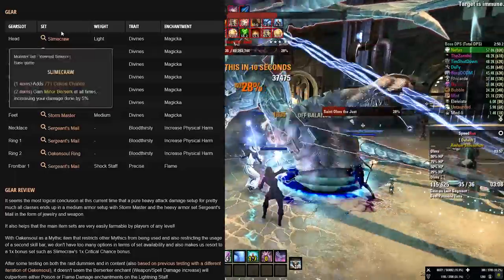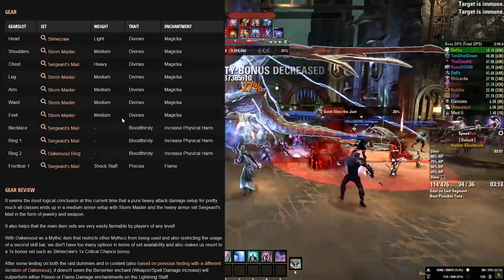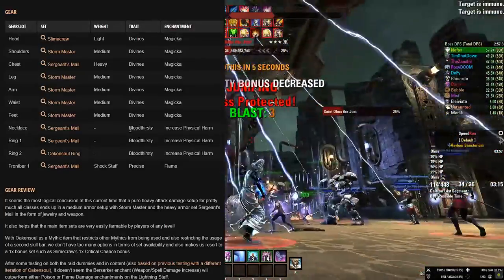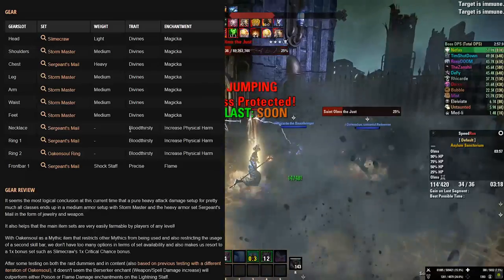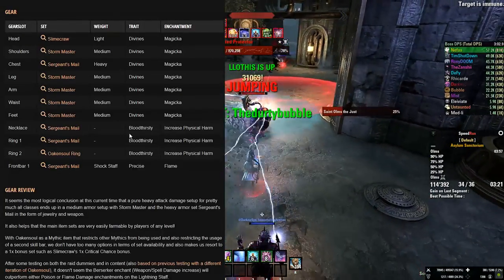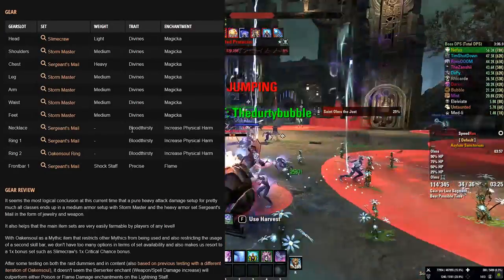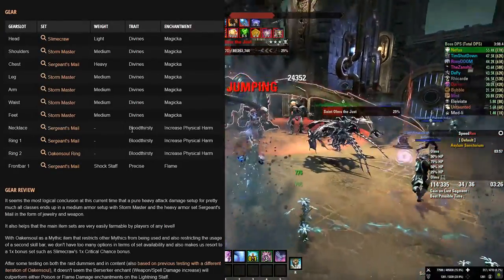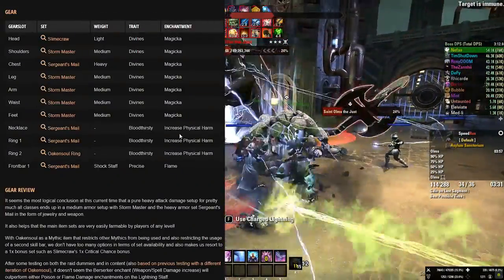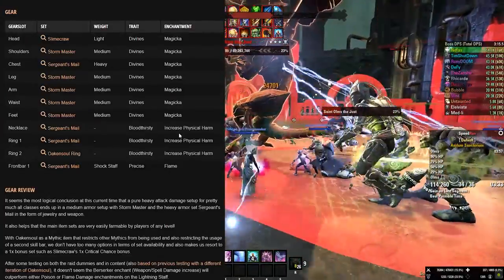In terms of traits, we want Divines on all body pieces. Enchantments should be Magicka to boost our Max Magicka if we are dumping everything into Magicka. Jewelry traits are Bloodthirsty. Someone asked me if it's worth putting Infused on jewelry traits, since Sorcerer gets the most out of infused weapon or spell jewelry glyphs — but after testing, it's not worth it, unfortunately. So Bloodthirsty is still the play for pretty much 99.9% of all scenarios.